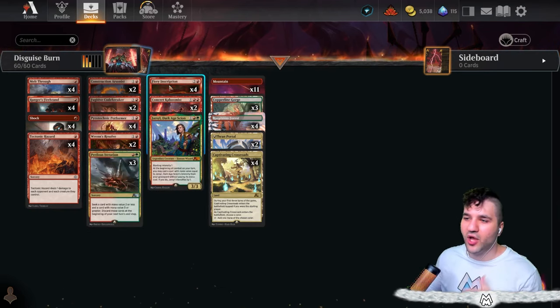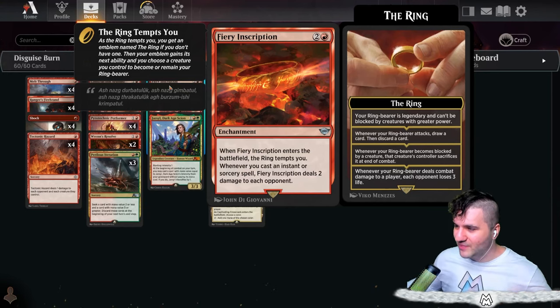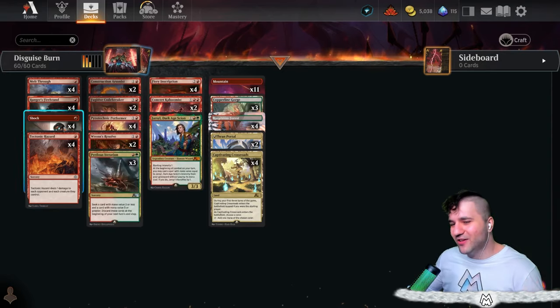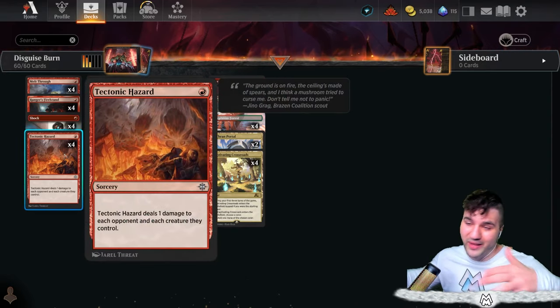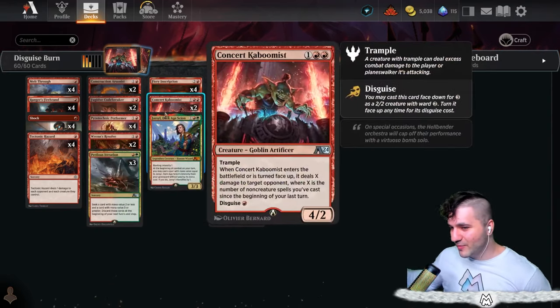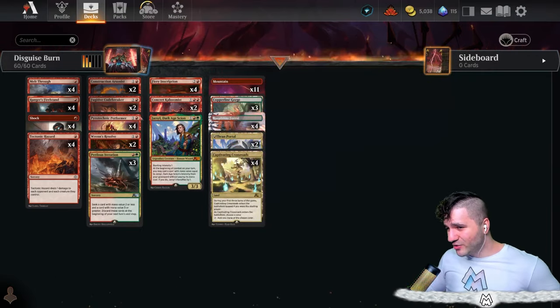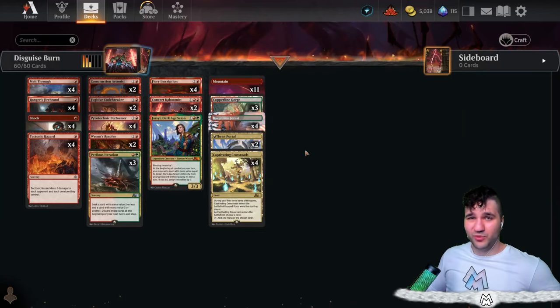Even if you only deal one damage to your opponent's face, you can increase it with Fiery Inscription. It does help out versus control, even if it's a little underwhelming. If I had another shock-type card I would run it, but we're just running this. We're going into Disguise Burn, hopefully making use of these new Alchemy cards.